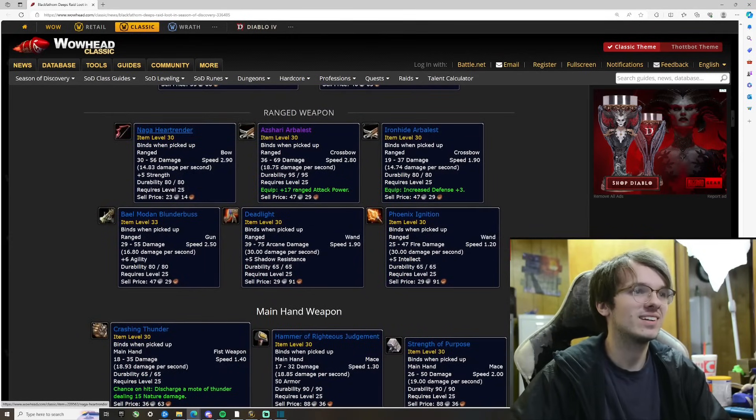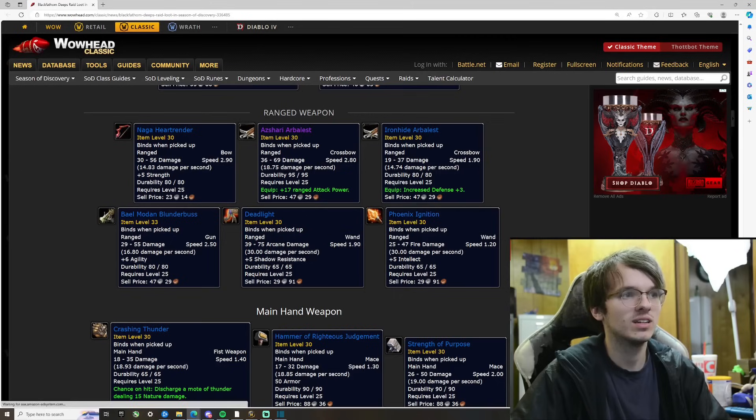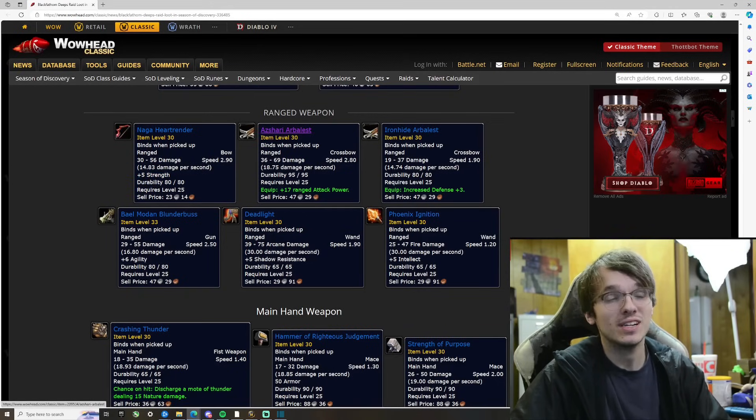Naga Heart Render — 14.83 damage a second, 5 strength. This is going to be good for anything really, but it would be great for a warrior on the side. Big damage on this big epic.